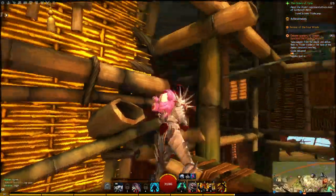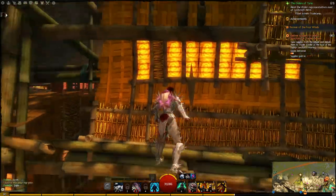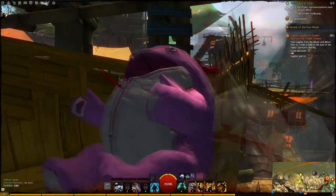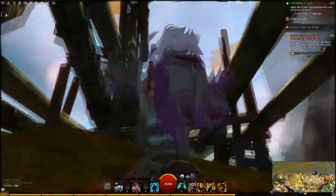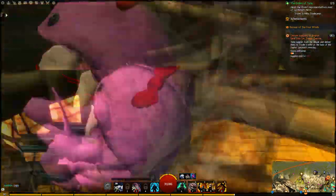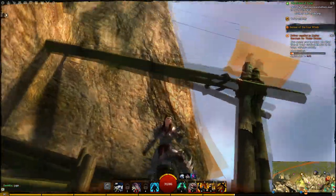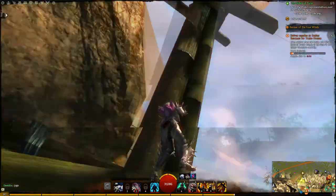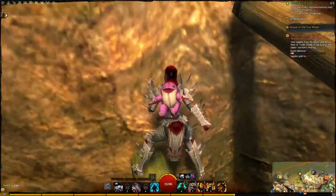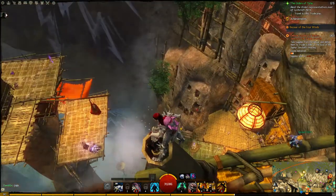Jump to here, then shoot over this way, jump to here, jump to here, to here. Try not to run out of the jumping box or get stuck. Jump to here, and then this one's kind of tricky — jump up here and shimmy right over, then use your jumping ability to land up here.